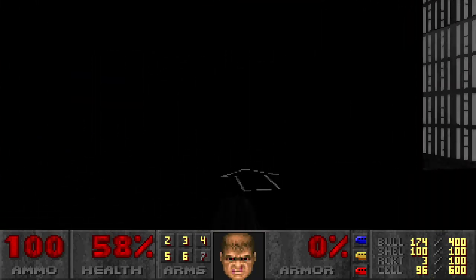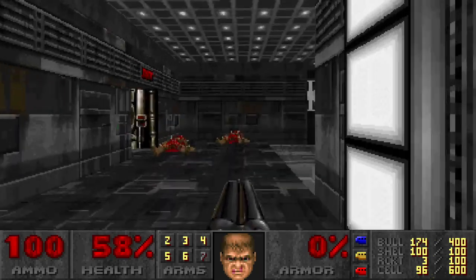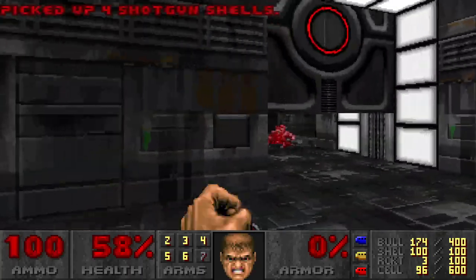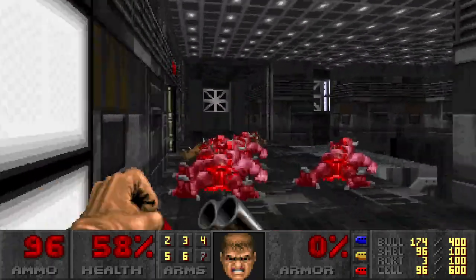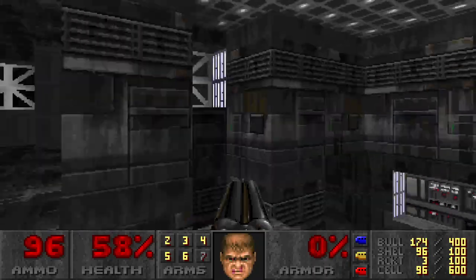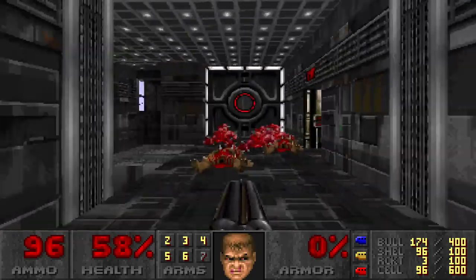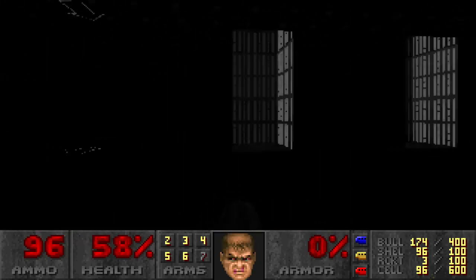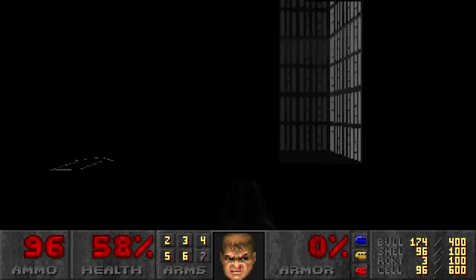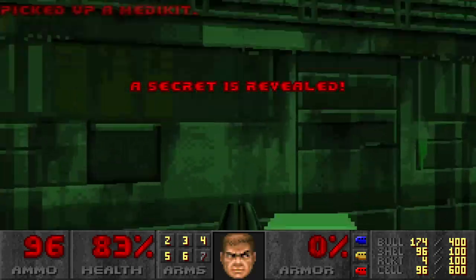I gotta choose where I want to go. I'm supposed to go with the arrow showing but I don't want to go there yet. I'm going to this room — this is that area where those imps were, between the two crushers. Let me go back because I forget what's here. There they are — light amp goggles. Let's see if there's anything I'm missing.